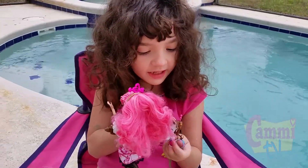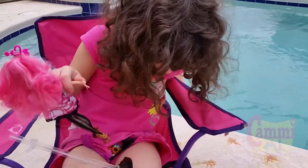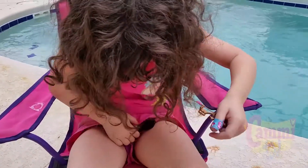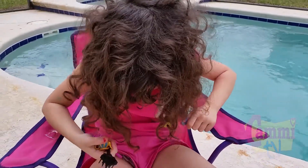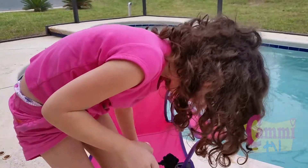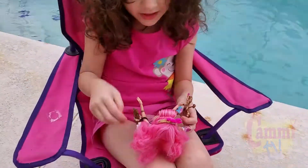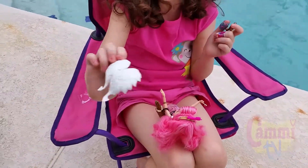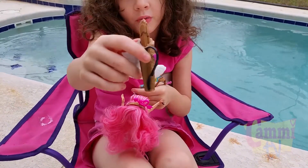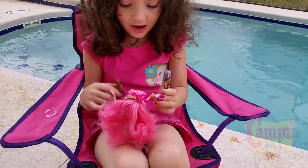I got C.A. Cupid out. Her bracelet went somewhere — where's her bracelet going? Found it. It's a little bracelet. It comes with attached wings that don't open up. It comes with a bow and arrow — a little bow arrow — because she's the daughter of Cupid.